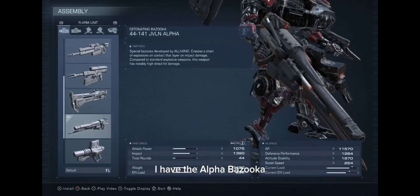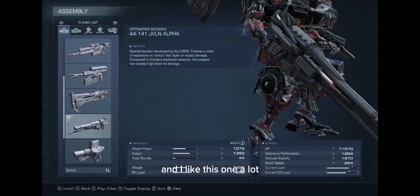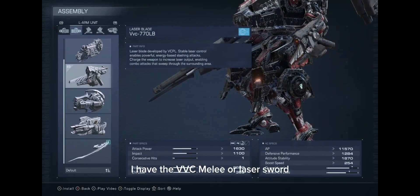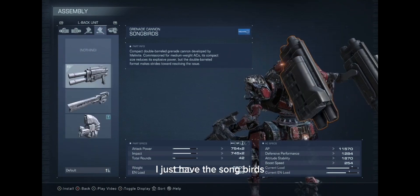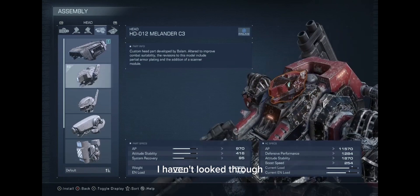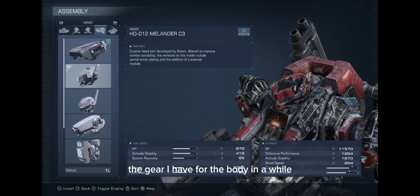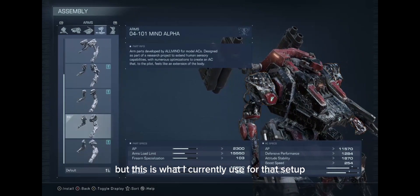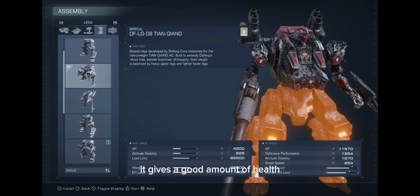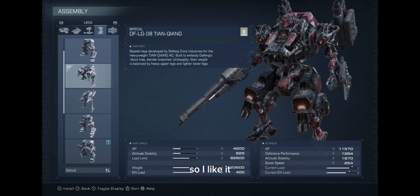On the right hand I have the Alpha Bazooka, and I like this one a lot. On the left hand I have the VVC melee, or laser sword I guess I should call it. On both my back shoulders I just have the Songbirds. I haven't looked through the gear I have for the body in a while, so feel free to make any adjustments you want, but this is what I currently use — it gives a good amount of health so I like it.